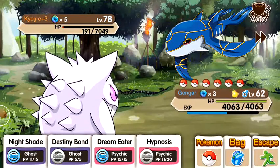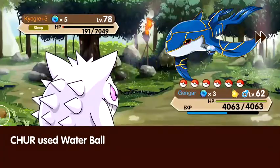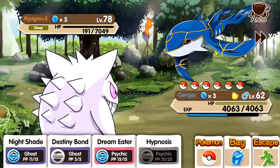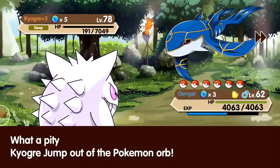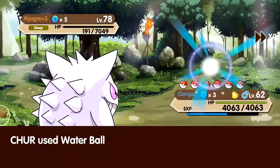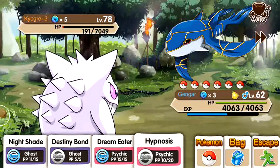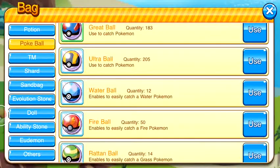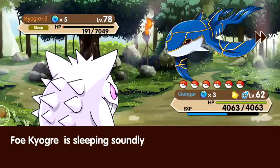He woke up. This is the part of the video where you kind of fast forward a few minutes until I capture him, because it does take a lot of balls. Water ball go! The Pokemon I really want is Groudon, but Primal Kyogre is also quite good. I'm going to be using most likely a Toxic/Rest/Sleep Talk set.